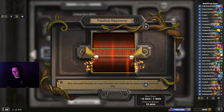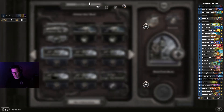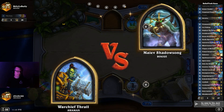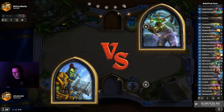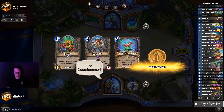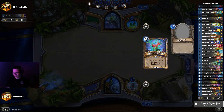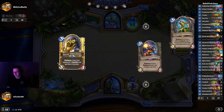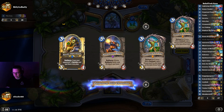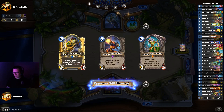Greetings everyone, slizzle466 here and in today's video we're looking at Reno Shaman. Now at first glance at this list it looks a little unusual — it's got some cards that you don't always see. For example, there's a Horde Operative in there, the Archdreward Naralex — a new card from the Wailing Caverns expansion. It's pretty greedy but it actually turned out to be better than I expected. The Instruct Fireheart, the Broom Pistol Bully, just to name a few.